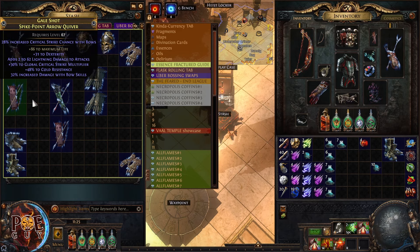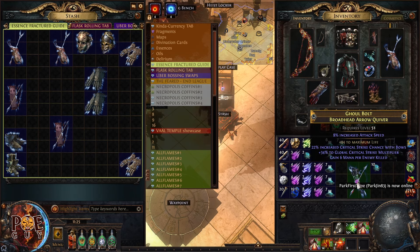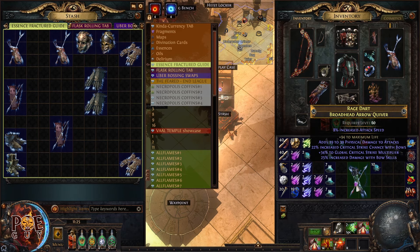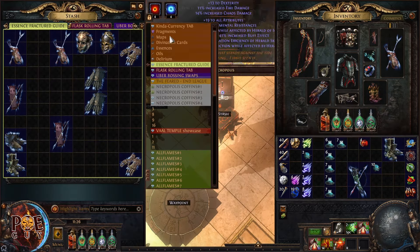Let's try another quiver with fractured life. I apply essence of scorn because critical strike multiplier on a quiver is expensive. Chaos resistance is decent, and with bow attacks finding additional arrow your quiver will be mega expensive. I'm also looking for other modifiers that sell well. Attack speed is good — I'll keep clicking.